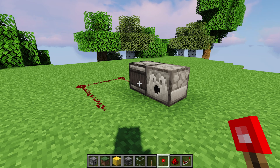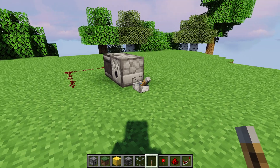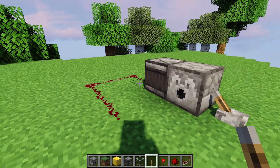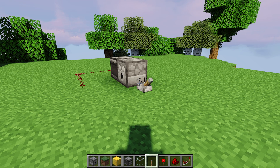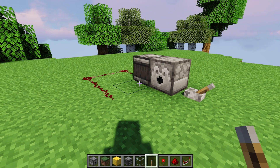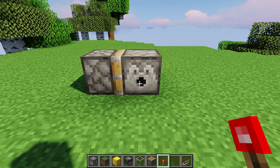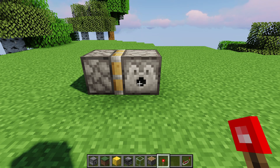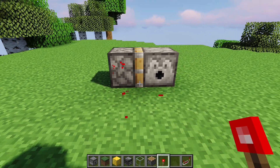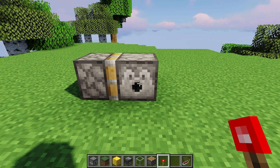An observer facing into the dispenser will read the state of the dispenser. If you turn the dispenser on and activate it, it'll eject an item and power the observer. The observer will also power when you turn the power off — it observes the block state rather than whether the dispenser actually ejected anything. Also, pistons in Java edition cannot push dispensers at all, but in Bedrock edition you can push and pull dispensers with pistons, which offers a little more flexibility.